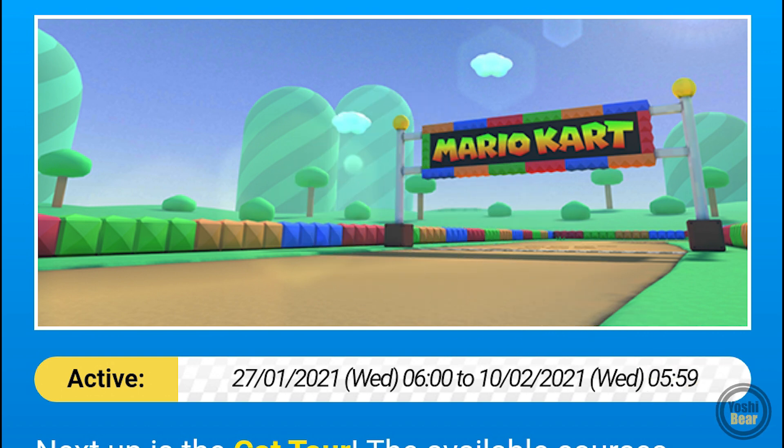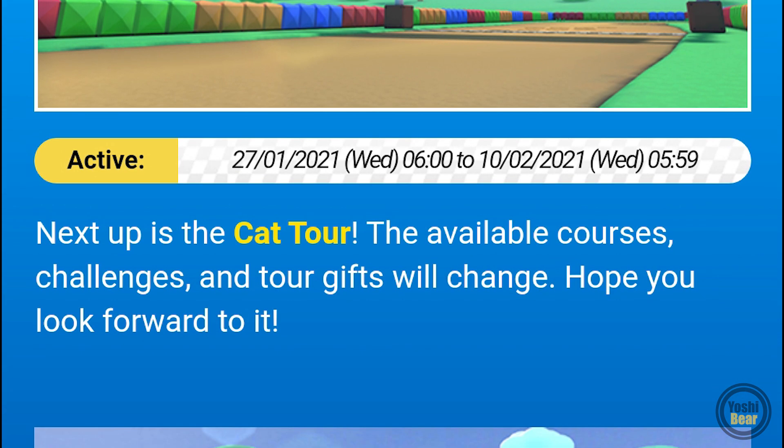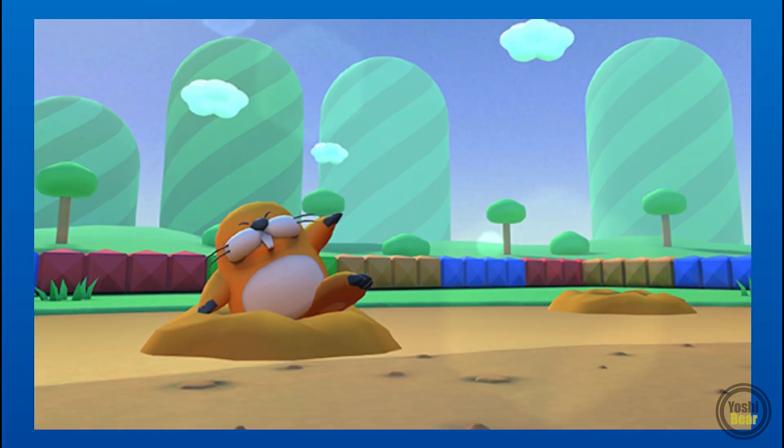We for sure know we are going to get a Kitty Catty reskin, but which one? Well, let's look at what's in front of us. As far as we know, Cat Tour features a cat-related theme. Number two: Donut Plains. Number three: Monty Mole. There we see Monty Mole hollering at us, welcoming us to the new tour.